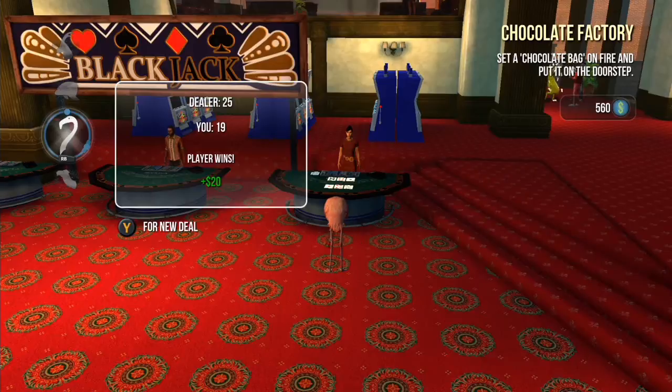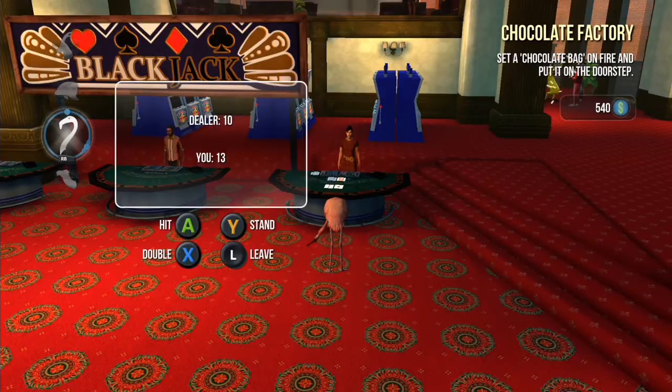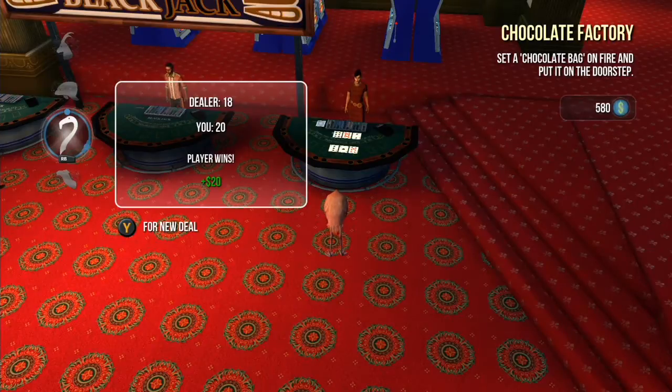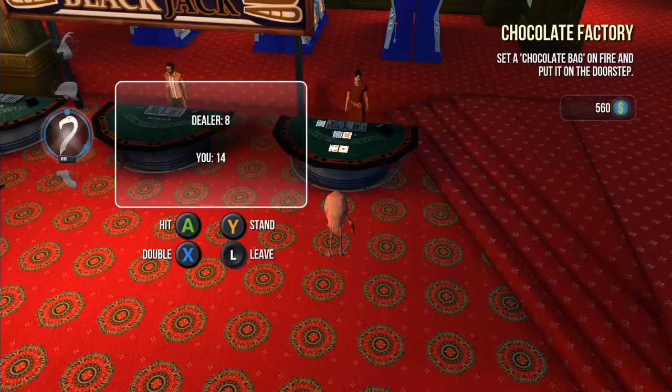In blackjack, you need to get as close to 21 as possible. If you go over, you bust. If you go under but your opponent gets a higher number, they win. You need to be the closest to 21 without going over to win. This game is really easy to win.